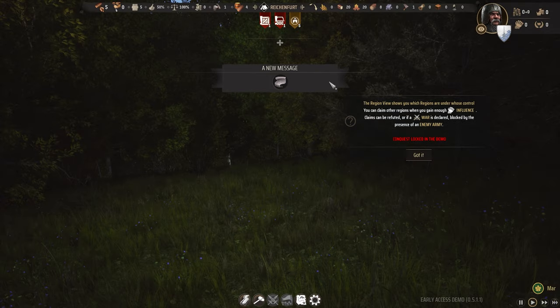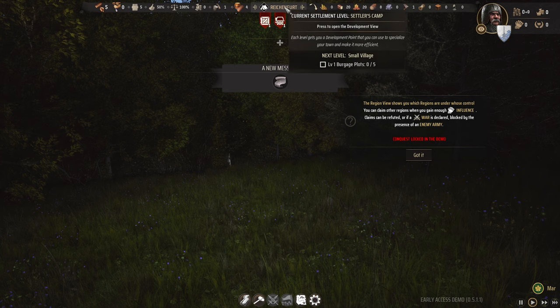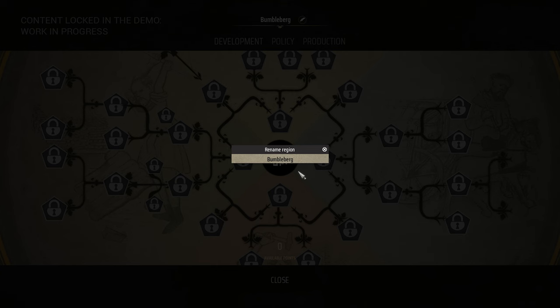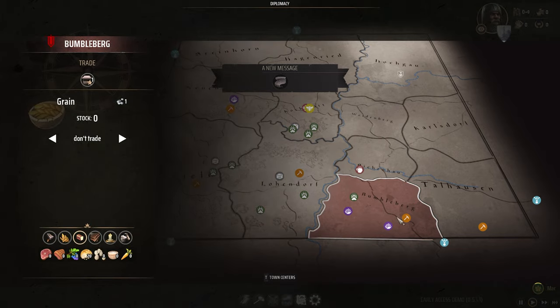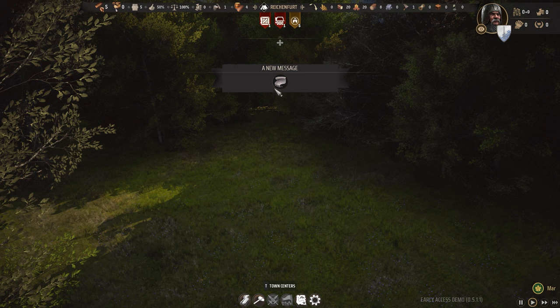We can actually click on our settlement by selecting the name up here - that's our current settlement. We can change the name to... Bumbleberg. Something like that, probably suitable. And then we'll close that up. That's the name of our community - maybe what you'd call the county, or the manor.